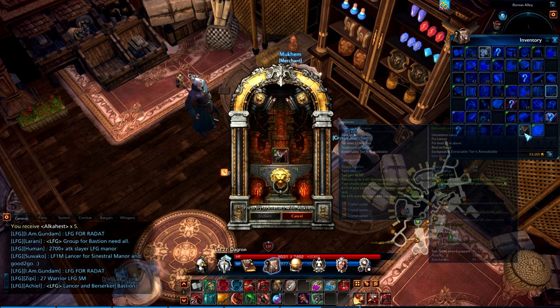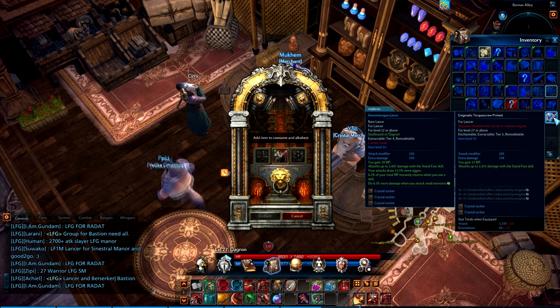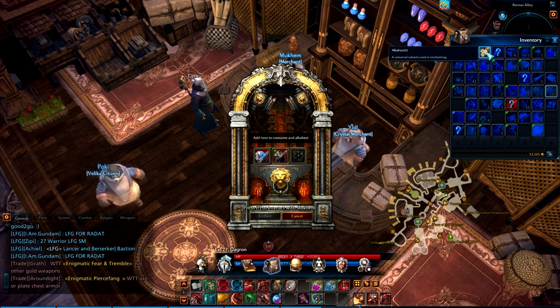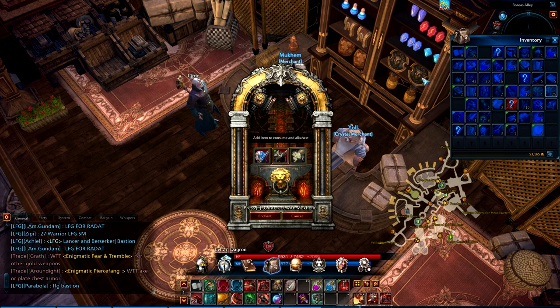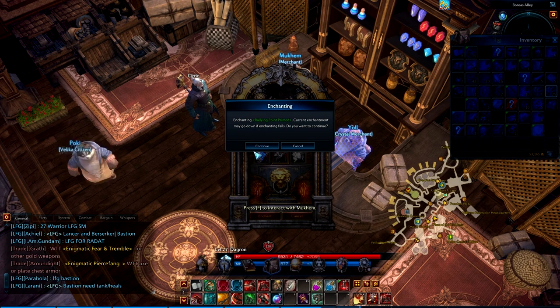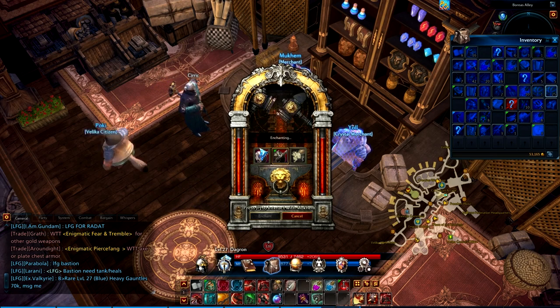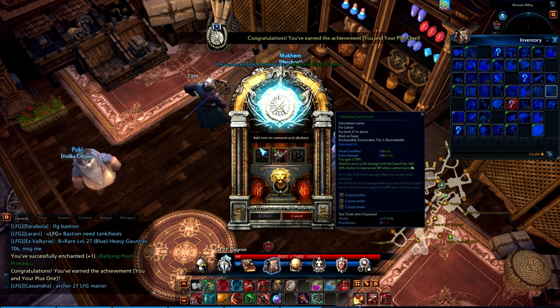Hit the hot key T to open your enchanting window. You'll need to place the item you want to enchant in the machine, the item you will destroy to attempt to enchant your weapon or armor, and the 5 Alkahest. The item that will be destroyed has to be a weapon for weapons and armor for armor, and they also have to be of the same tier. Once you've placed the items in the boxes, hit the confirm button and two little hammers will beat the crap out of your items. When this is done, congratulations, you've just earned an achievement.